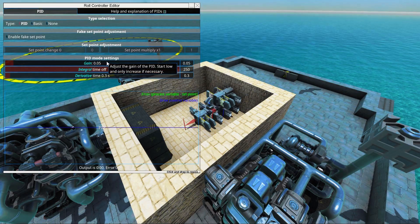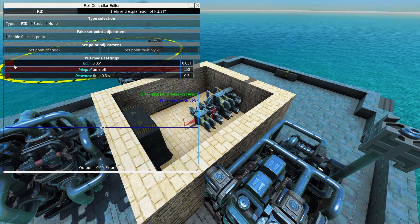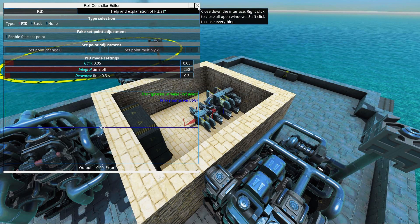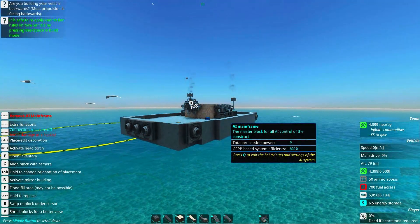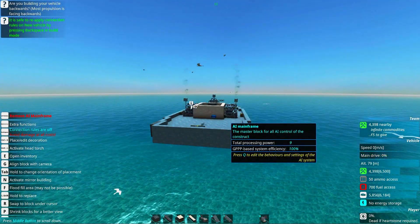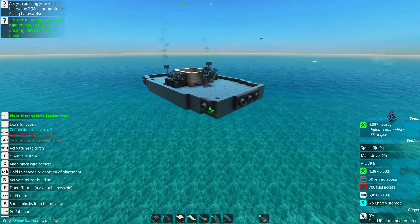If you look at roll for example — if you turn this up it will be much more aggressive in its reaction to counter roll, which might make you wobble. Only set it to something stronger if you have trouble keeping your vehicle straight. If you do have trouble, you might also need better, stronger, or more thrusters.